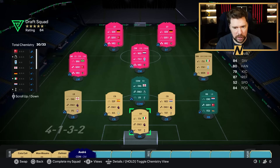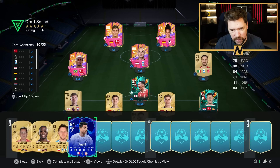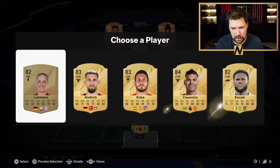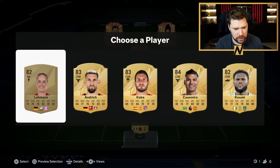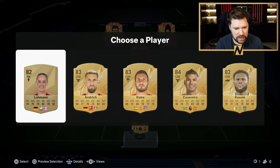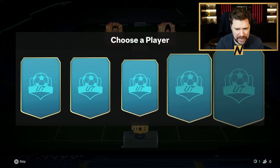It's a shame he doesn't have right mid. But this draft is very good. Four heroes now, guys. Four heroes. We've got Lohmann, Andric, Casemiro, and Kessie. I'm going to take Lohmann. Does she fit in that right mid spot a bit better? Yeah, she does. Pop her out there instead of the Italian.